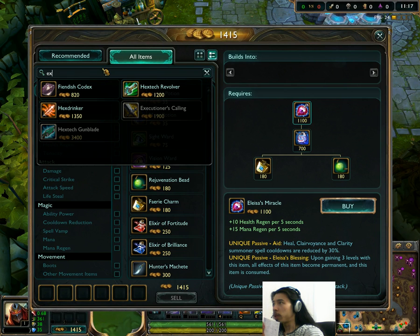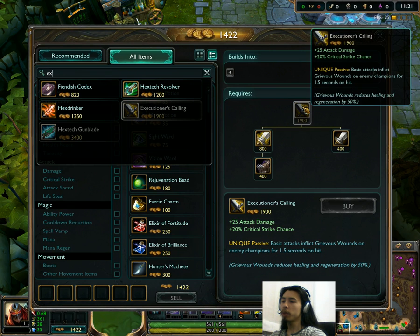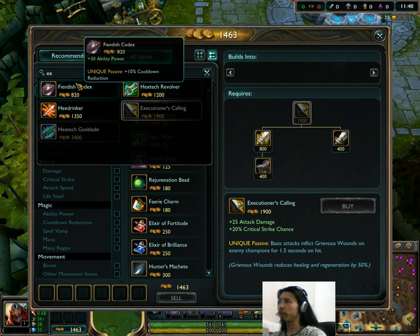Next, let's move on to Executioner's Calling. It's been changed in that the crit rate has been buffed to 20% from 15%. I've never seen anyone use this item — it's fairly situational. It's not a huge buff, but maybe we'll start seeing people make Executioner's Calling, especially when you need the healing reduction from Grievous Wounds.